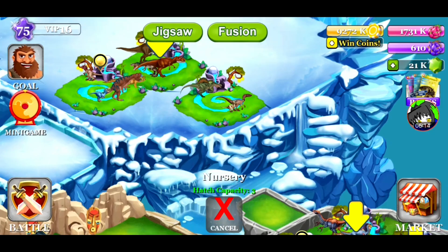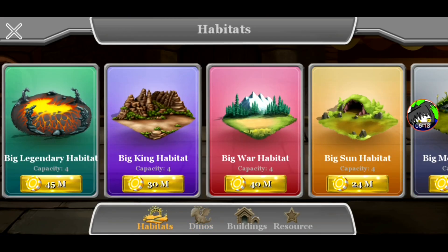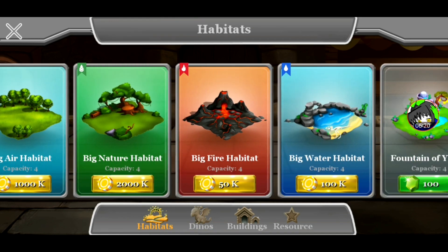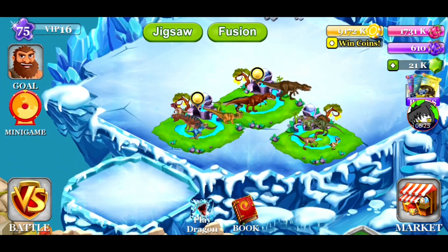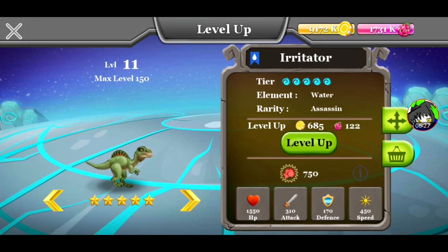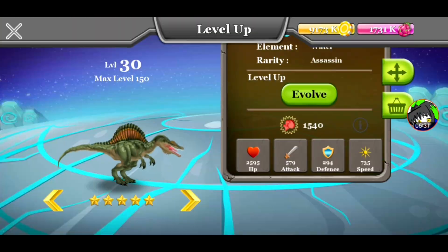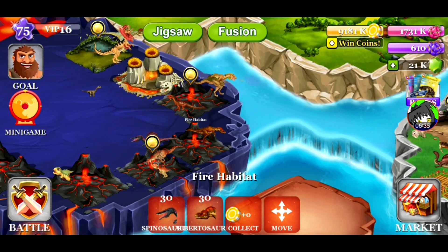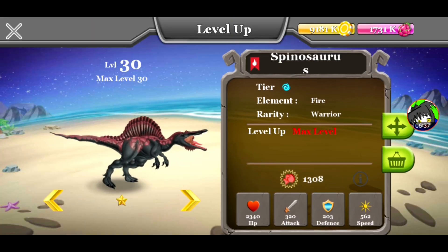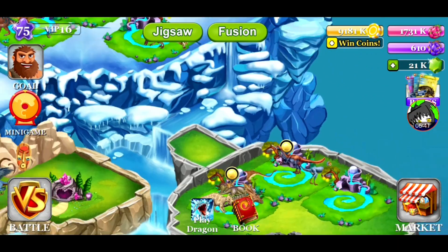Your water element - okay. We're going to try and buy another water habitat. We don't have any water habitat, so let's move all the Irritator. If I'm not mistaken, Spinosaurus is water too, right? Or is it fire? Oh, it's just fire.